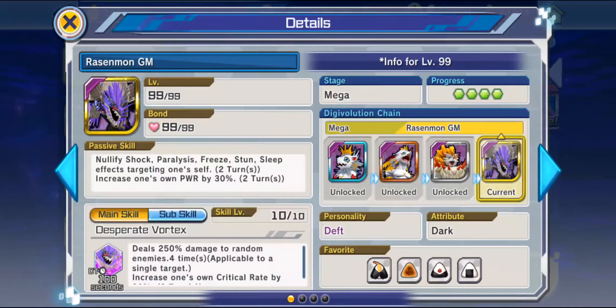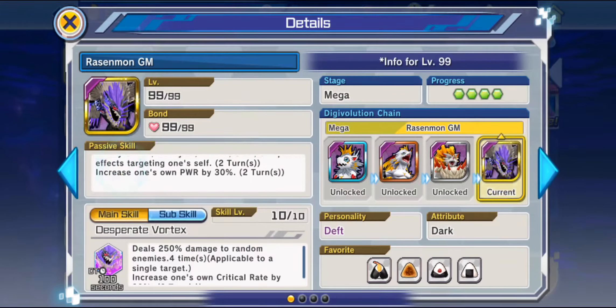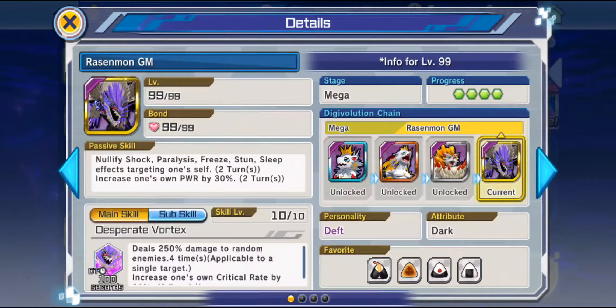I've gotten 10 pulls — really plus one, so it's 11 pulls — for me to not get Rasenmon. But without further ado, let's get right into these pulls. Fingers crossed, but I typically don't get lucky. I did get lucky last time though — I logged in for a YOLO roll and got Apocalypsemon, which is pretty cool.